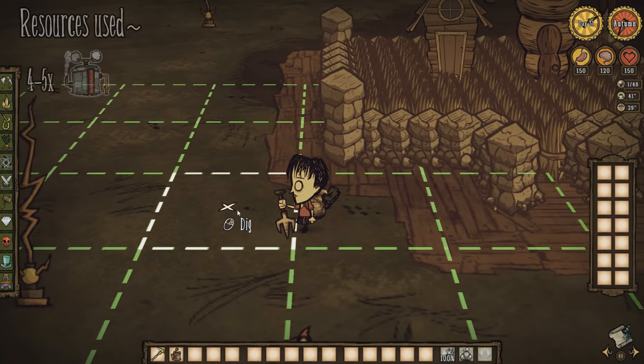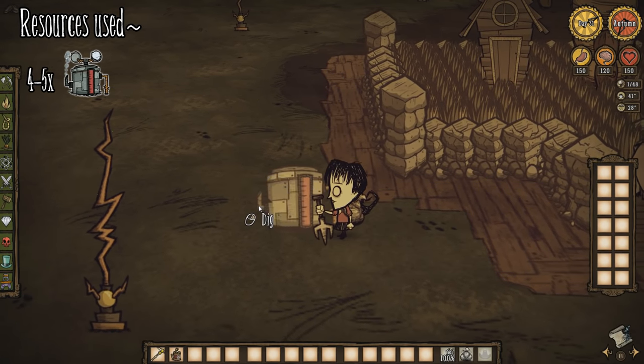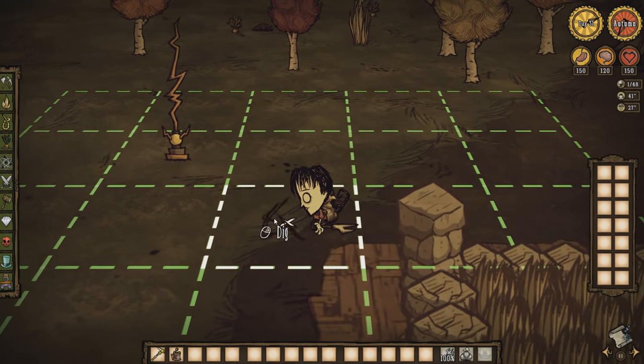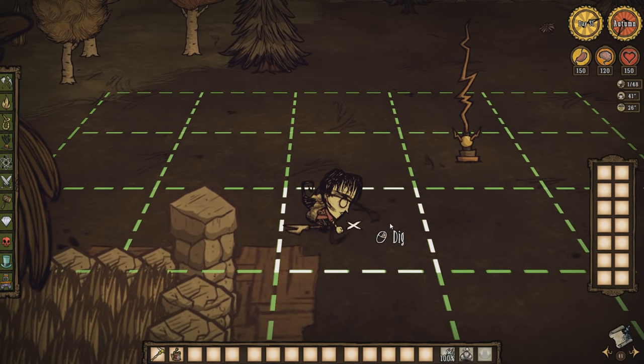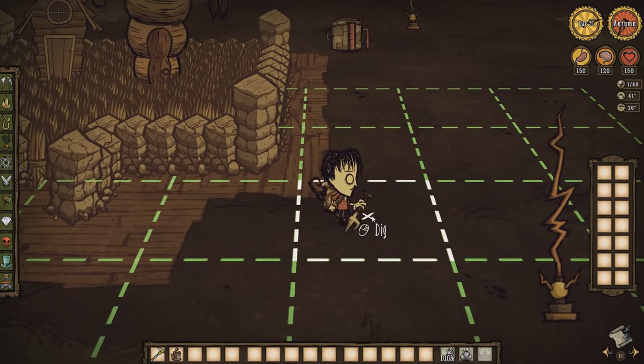The fling-o-matics are going to play a crucial role in this farm's design. By placing fling-o-matics in the corners of your farm, you'll ensure there is enough coverage. Not one piece of hay wall will be unprotected, meaning no walls will actually burn and turn into ash. They'll burn for a little while, be extinguished, and then be reignited. This will keep the fire going indefinitely, or until you turn on another fling-o-matic.